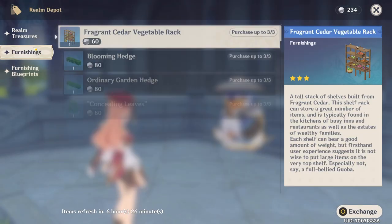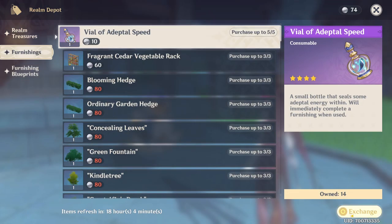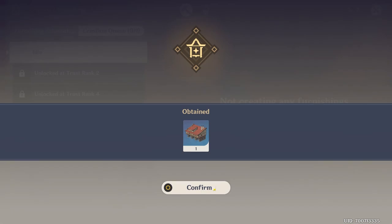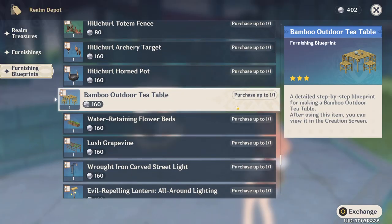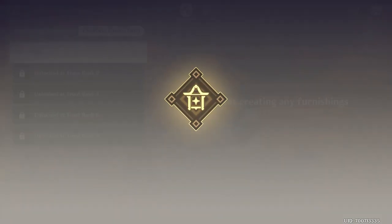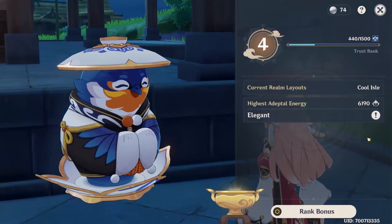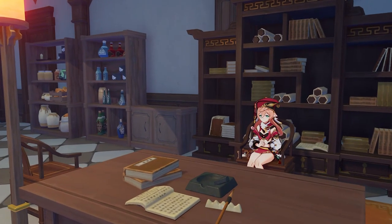The trickiest part is knowing what to purchase from the Realm Depot store. The most important item is the Vial of Adeptal Speed, which automatically completes any furnishing you're currently crafting. Every single day this offer resets and you can get 5 more vials for 50 coins. Use the vials to complete more furniture quickly, then place it in your realm to gain more Adeptal Energy Points, which increases the amount of currency you make per hour — think of it like investing in a better money-making engine.